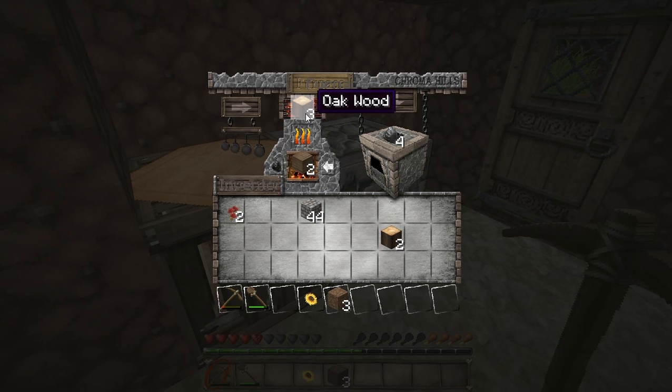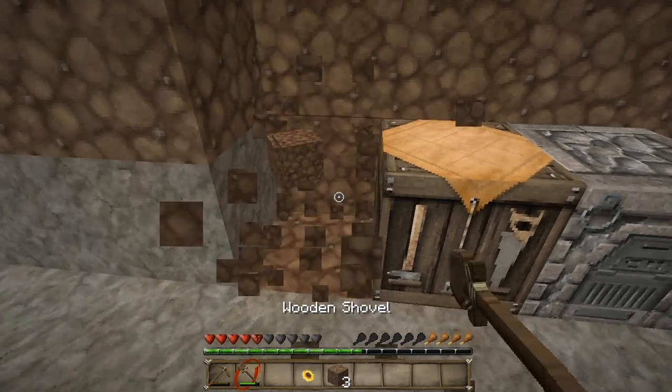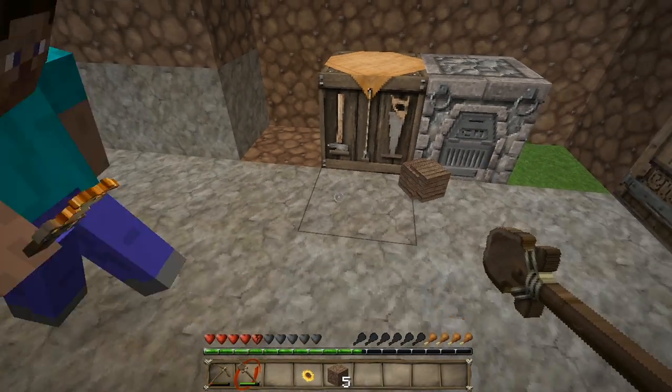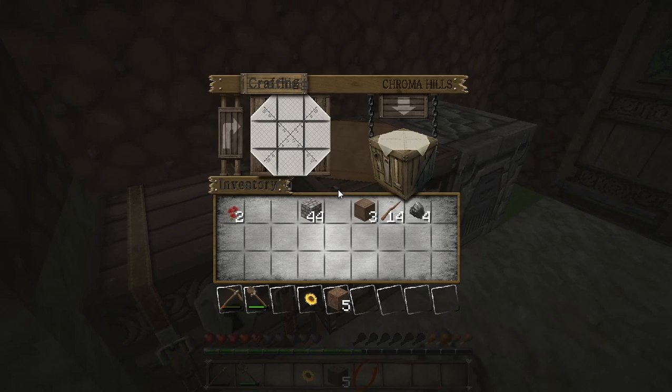We don't need that much charcoal I think. Just burn one more please. I just need to make myself some items. Do you want me to make us a chest? Yeah. I need one more wood plank. Got some wood — pick that up. I'll get myself a stone pickaxe now.